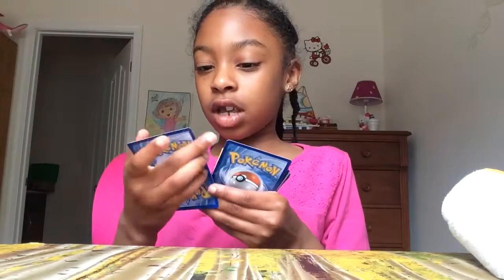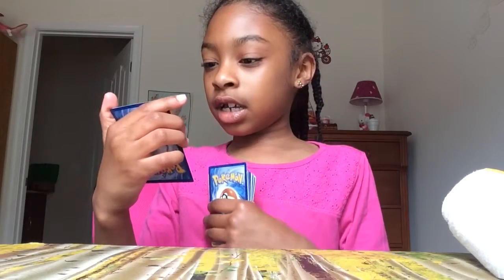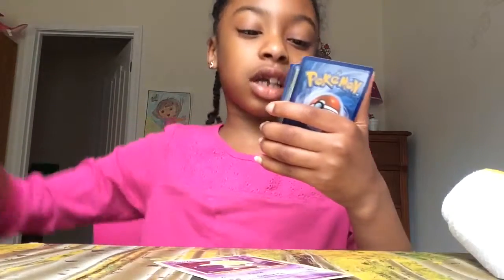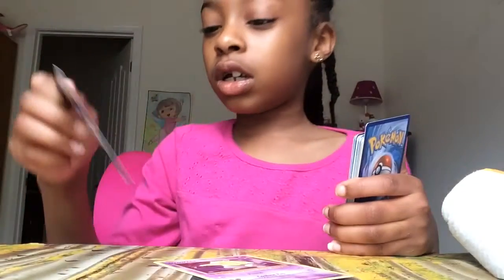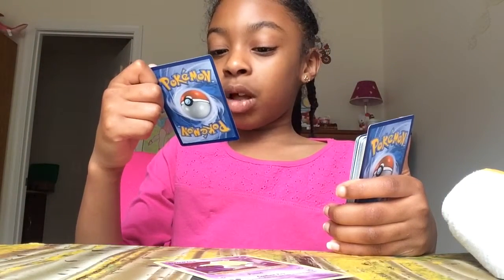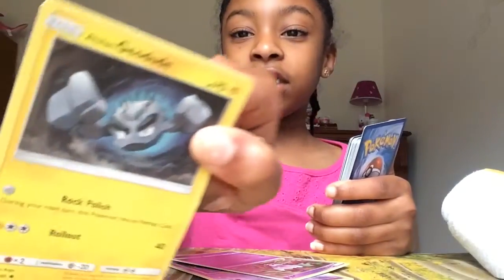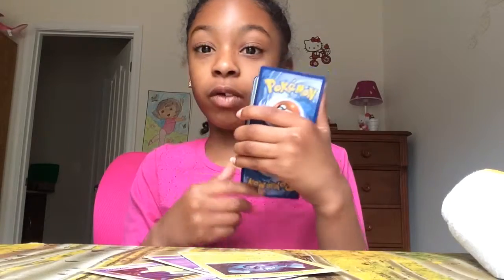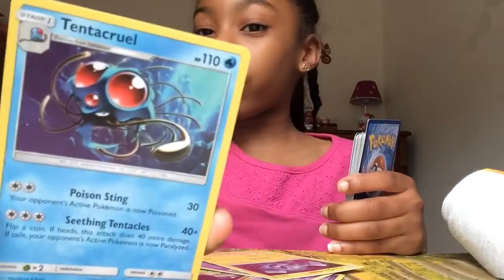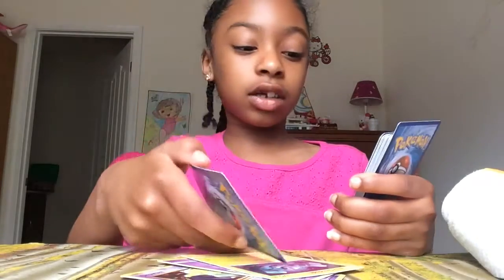Let's see what type of Pokemon cards we have. Let's start with this first one. We have Drownzy — it is Confuse Ray. This kind of looks like a clay version of it. This is Plown Kiss. Geodude! Aloniform! This is a powerful Pokemon. Tentacruel! Poison Sting and Sea Tentacles!